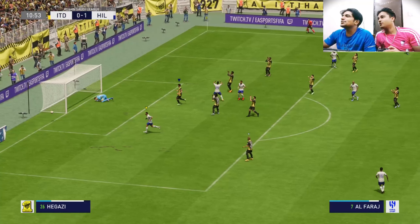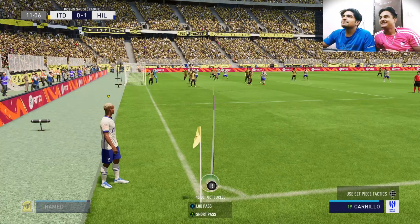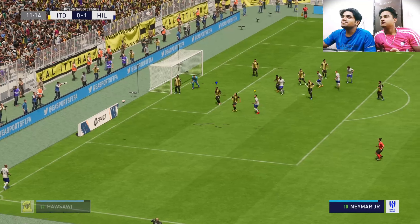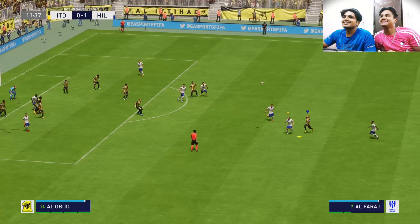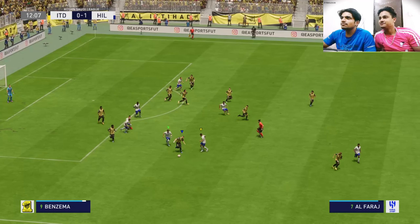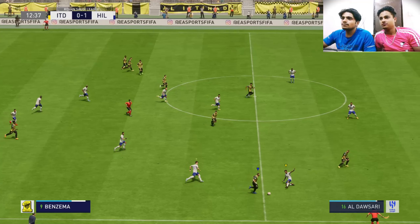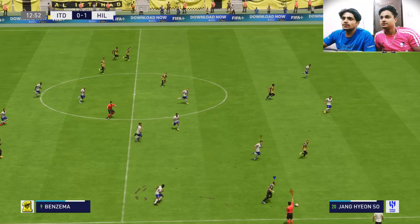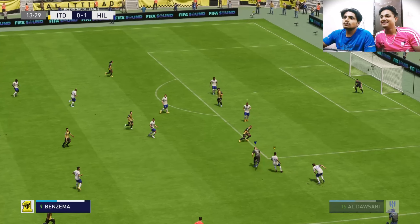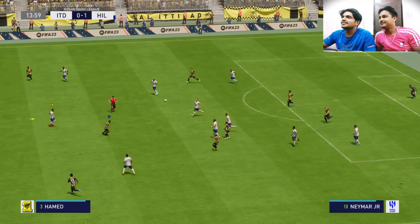Neymar searching for his second, but the keeper is equal to the task. He's looking really lively — every time he gets the ball he looks a threat, trying to pick out a team mate. Not the result from the set piece they were looking for. It was a foul but good use of advantage by the referee, and space available inside but quick thinking defensively.